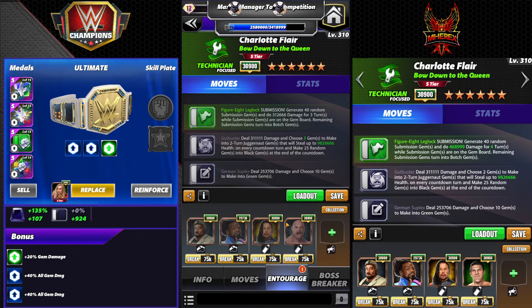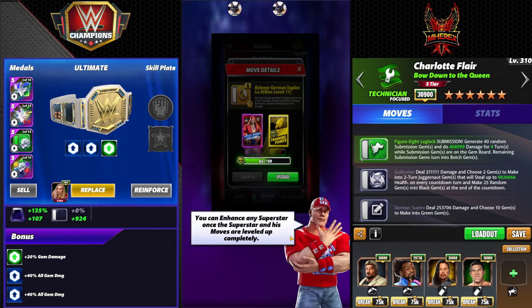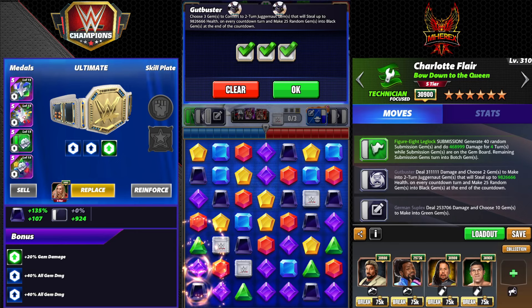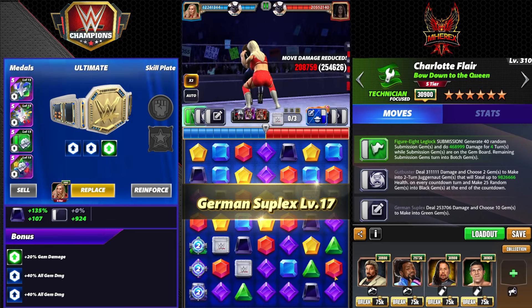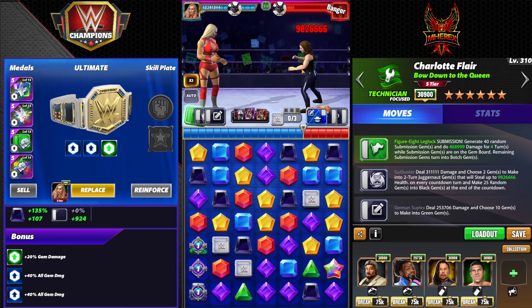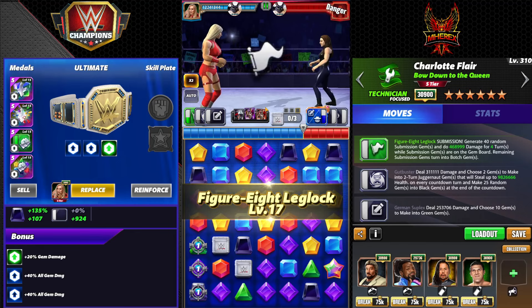That would take just two cycles at gold, maybe three — golds have a lot of hit points. This would decimate silvers though. The only downside is boss battle attributes don't work on juggernaut gems, so Charlotte would not be a good health steal boss battle character, sadly. Swipe, swipe, swipe — that did 30 million, so just hit the sub to finish it off.